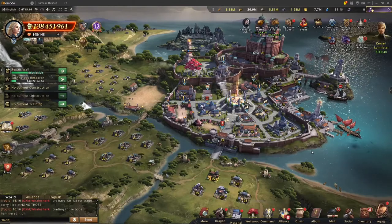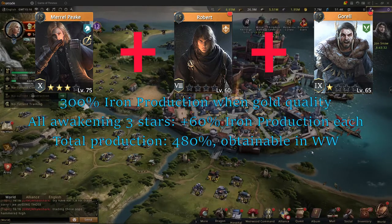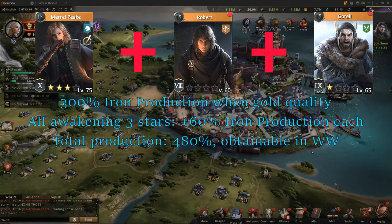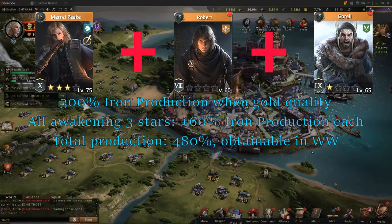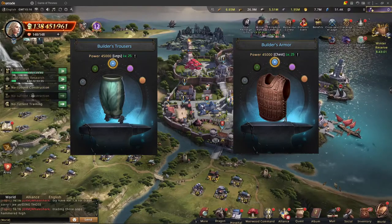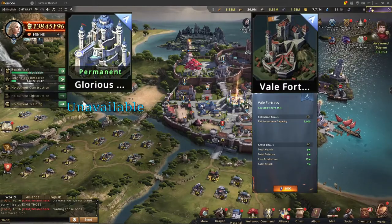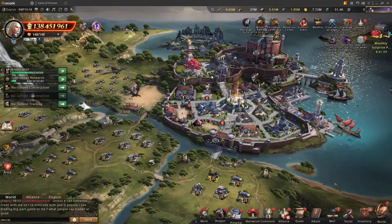Now for the iron Hyperfarms. The commanders you need are Meryl, Robert, and Goral — all obtainable in Weirwood and able to be awakened to three stars for extra production. Same as stone: 300% production when everyone is gold and not awakened, and after awakening to three stars you get 180% extra, for a total of 480% iron production. For buildings, you need all mines. Talents and equipment are as shown on screen. For castle skins, you need Glorious Keep Veil Fortress, available for approximately 1,000 black diamonds — this is the only pay-to-win skin in the video.